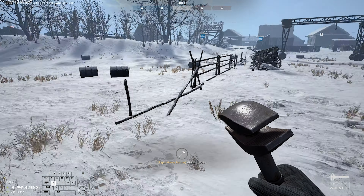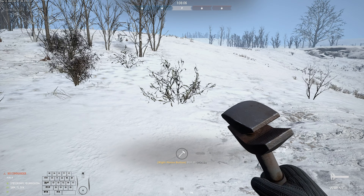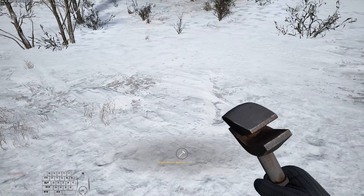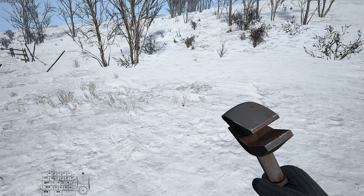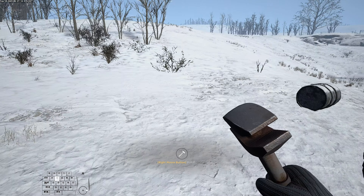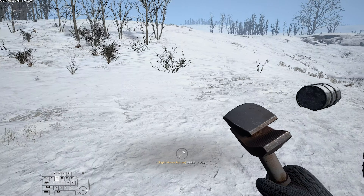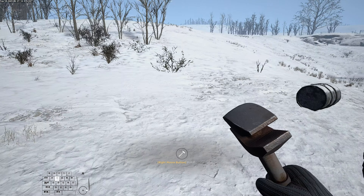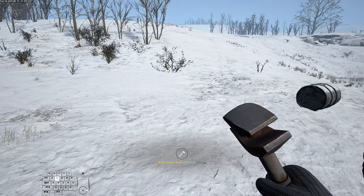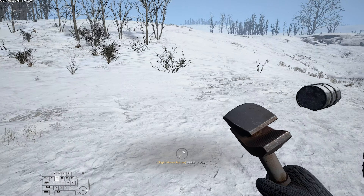This game is broken. According to the map there should be two supply drops — one right in front of me, right here. But there is nothing. And the second one should be right here. There is also nothing.